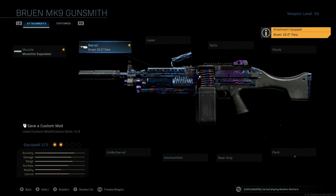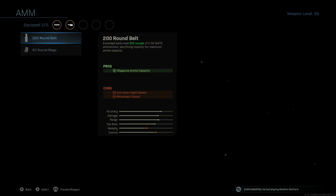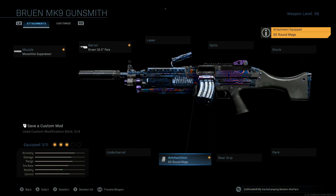For the barrel, we're throwing on the 18-inch para barrel - that's one you can kind of hold off on, and I'll touch on that in a second. This thing is very accurate by the time we're done, so I'm actually not throwing on an under barrel attachment. To help with ADS time, we're throwing on the 60-round mag attachment.